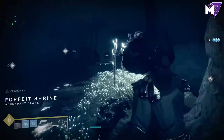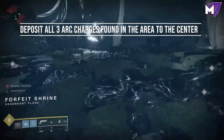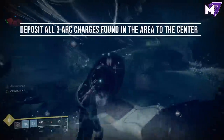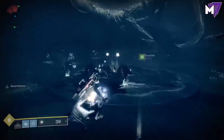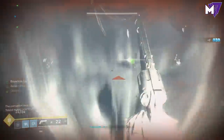What you're going to do is find the three balls located with symbols around the edges of the map and deposit them in the center. Once you deposit all three arc charges in the middle, it will make a pool of light that gives you infinite super, melee, and grenade abilities, plus infinite life.